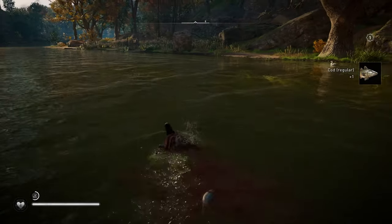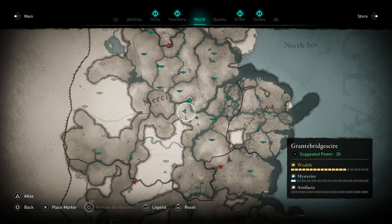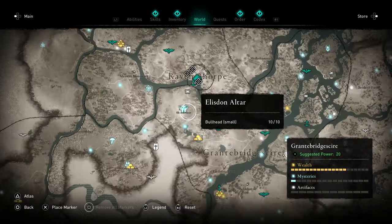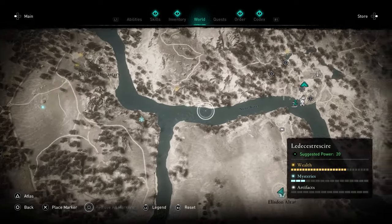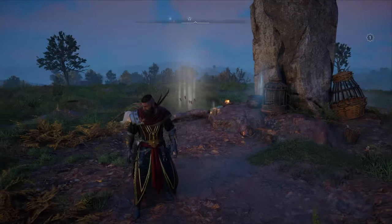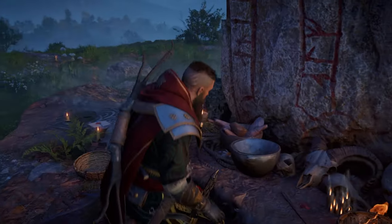I'm going to teleport to show you the location of the altar. Once you've got your fish, head over here just south of your settlement — literally just south of where we were fishing. You're looking for this place right here: there's Ravensthorpe and there's the Elliston altar, on the river we were fishing in — a good place to get some bullheads. Once you're here, just make your offering like normal and you'll get your skill point.